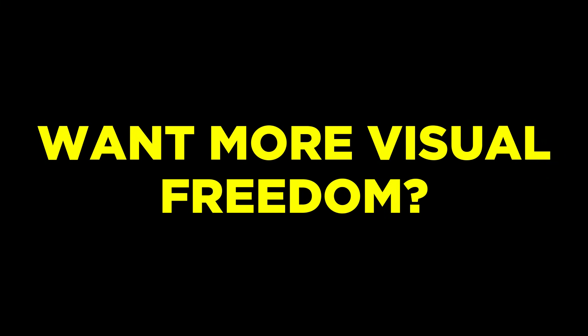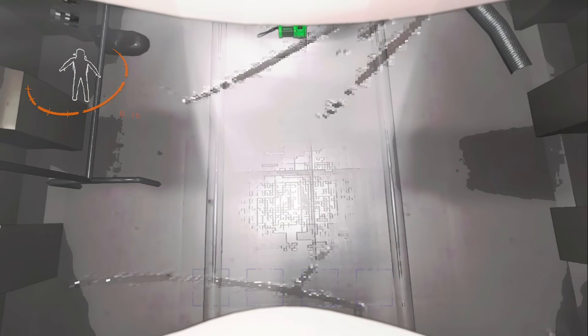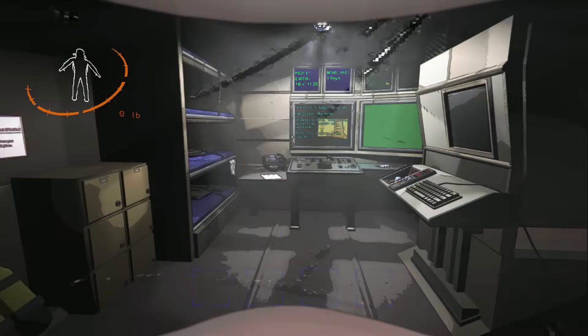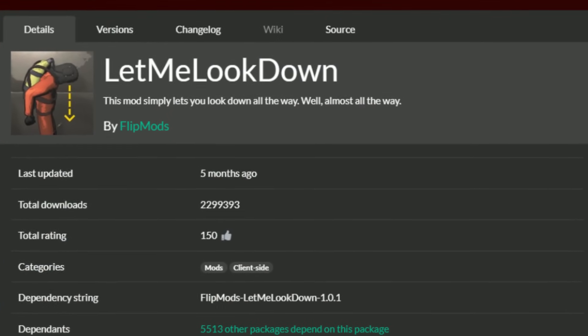Maybe you want a little more control over what you can see — introducing the Let Me Look Down mod. A simple mod that allows you to look almost all the way down compared to its vanilla settings. It may prove useful in scenarios where you are trying to pick something up without being stuck on the vanilla angle. This mod is client-sided, so it only works for you after installing it.